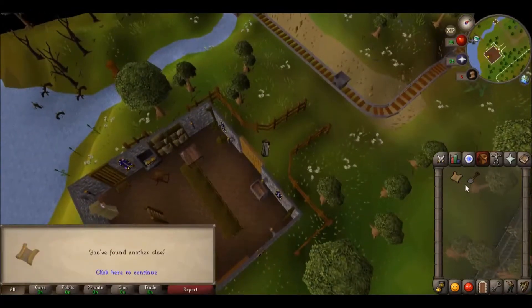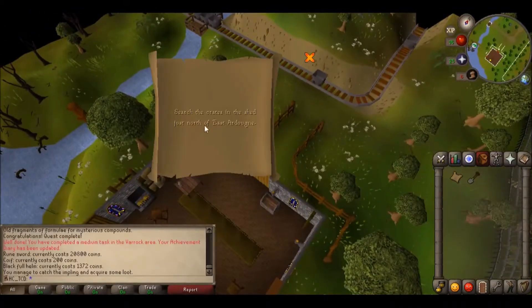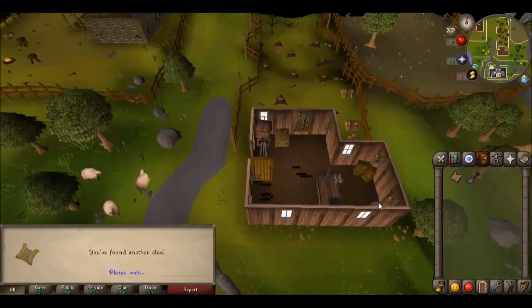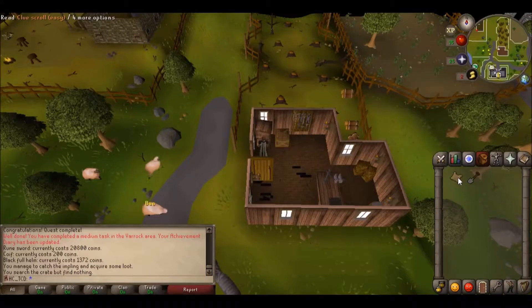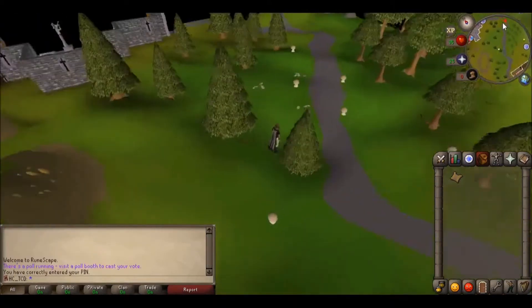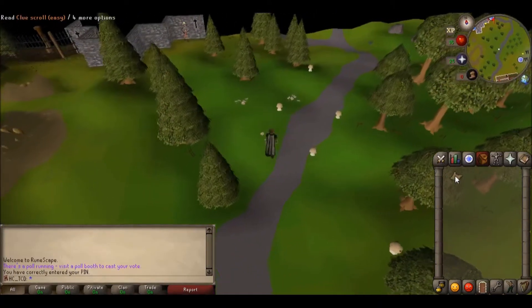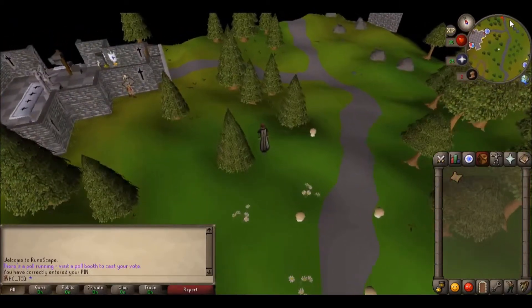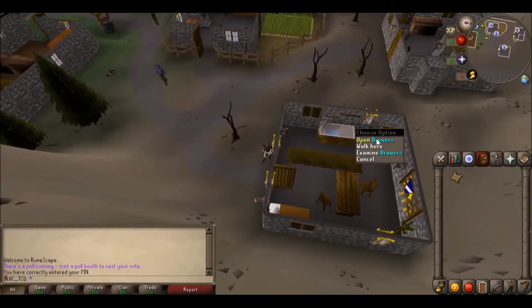Dig! I got another clue! Search the crates in the shed just north of East Ardougne. Yeah! Next spot. Drawers of the houses in Burthorpe — okay, that one might be a little harder. We're looking for drawers in houses! Look at that — we found some drawers!